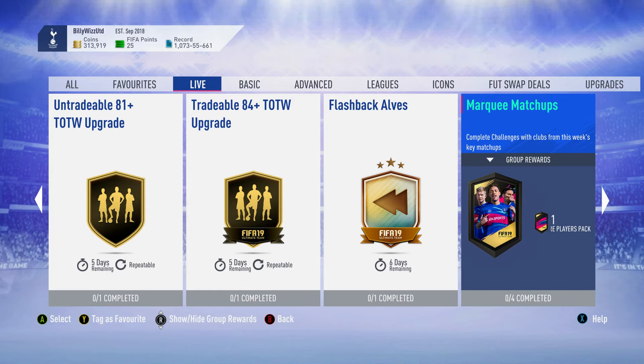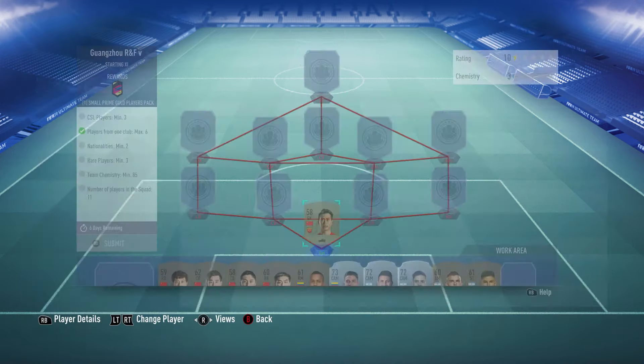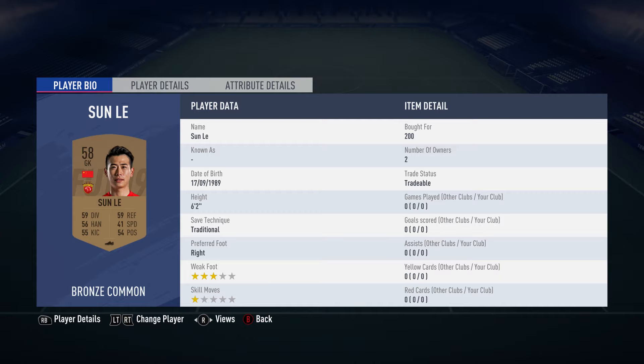Billy Wizz Gamer back online and we're doing the marquee matchups for this week. We actually get a rare players pack, which are 50k plus packs. For today, as usual, I'm going to start off with Guangzhou R&F vs Guangzhou. This is a team that's around about 2800, requires no loyalty and no position changes whatsoever. Let's crack on and I'll tell you afterwards if these players are expensive and how to do it.